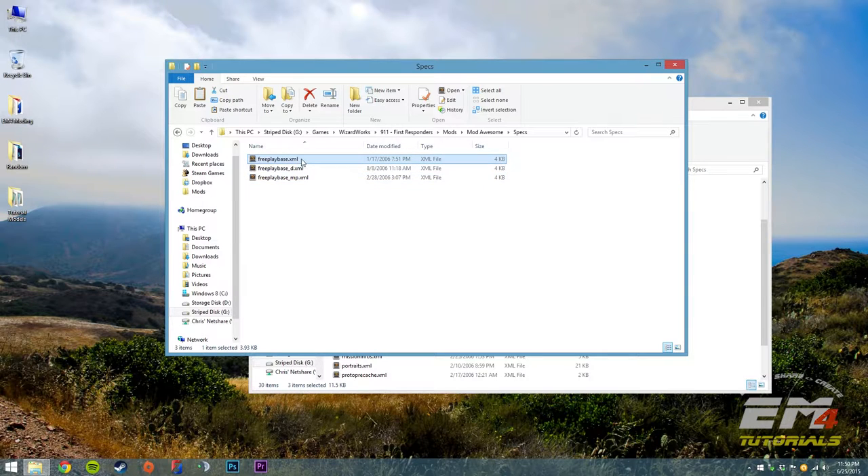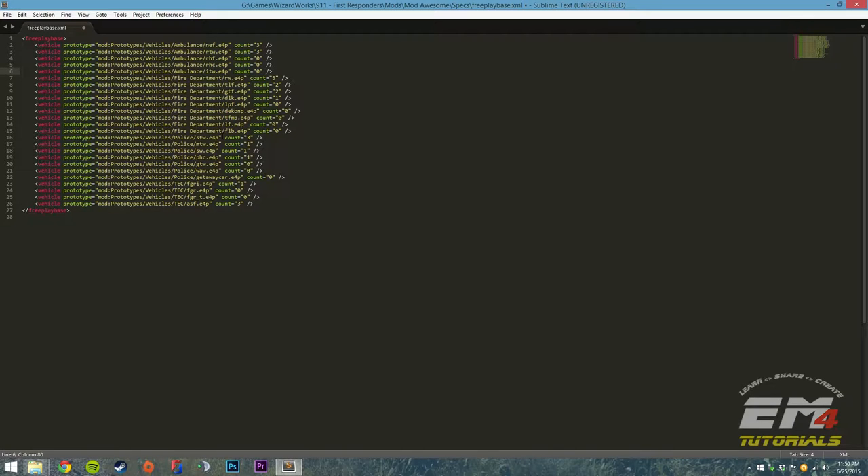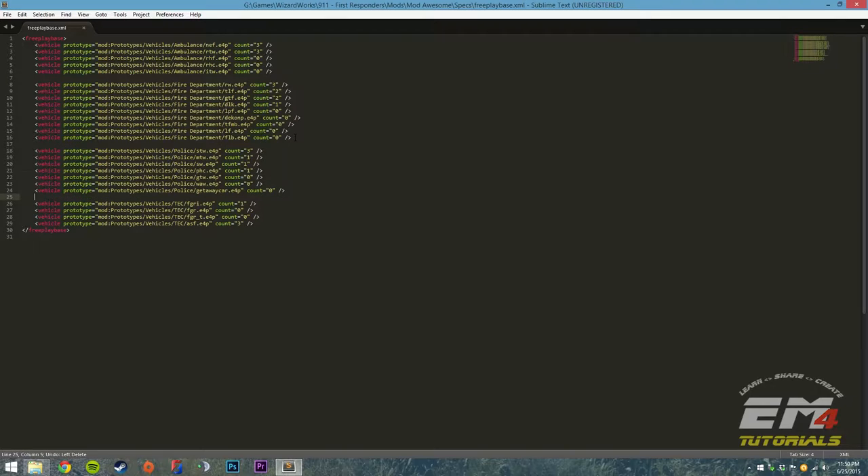Let's start in freeplaybase.xml — open that up with our text editor. The way this is set up, there are four sections for the four different callout menus. The top section is all ambulance-related stuff, then fire department, then police, and then tech. The spaces in here are purely to make it easier for you to read — the game ignores them completely.